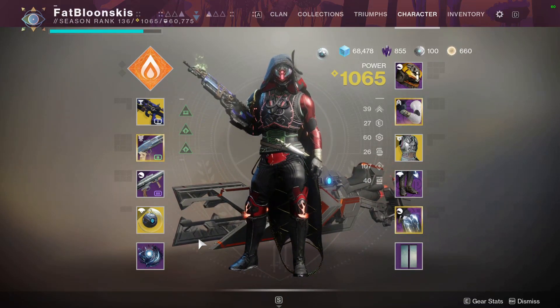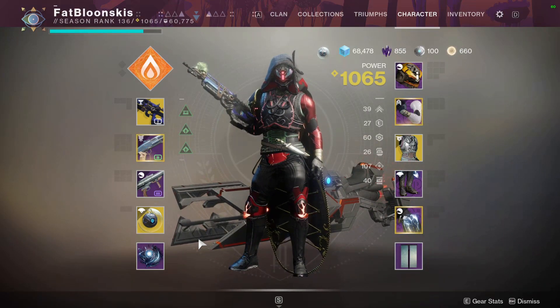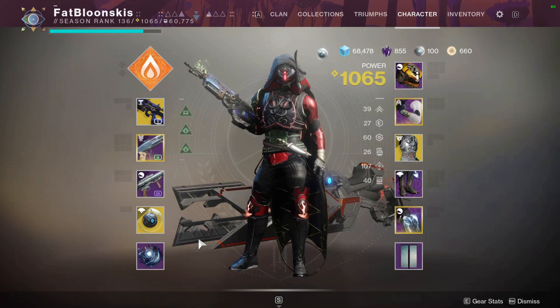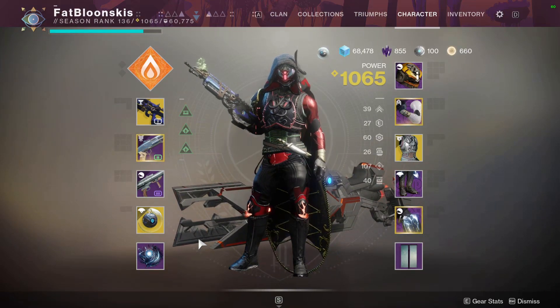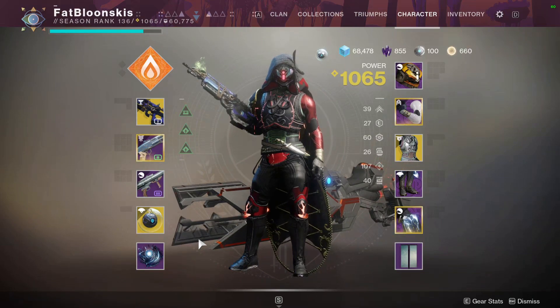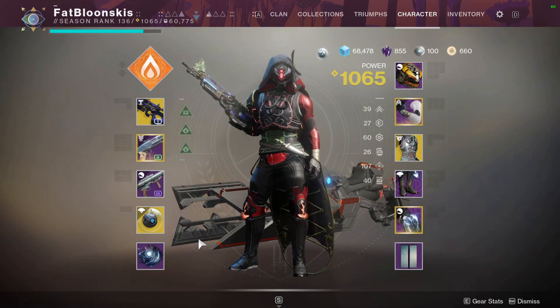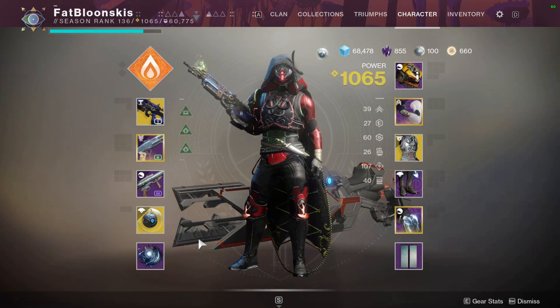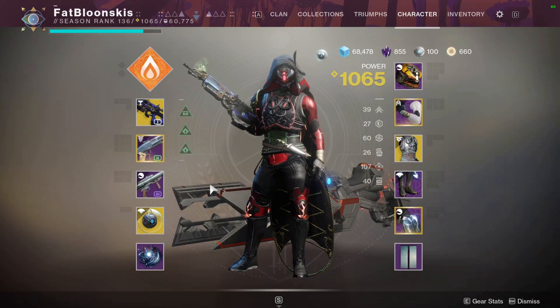I wouldn't have had my super if I didn't have 100 intellect, Bad Juju, and some of the other mods. Just being able to have my super so much gives me a definite edge over everybody else — supers are pretty much a one-shot kill. The Gunslinger Golden Gun, as long as you can aim a little bit, you're gonna get that kill. At the end I was able to get that last kill before the other guy, which got me the dub. If you can string together Bad Juju's String of Curses and get even more super energy, you're going to dominate.